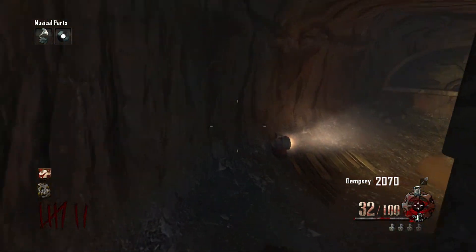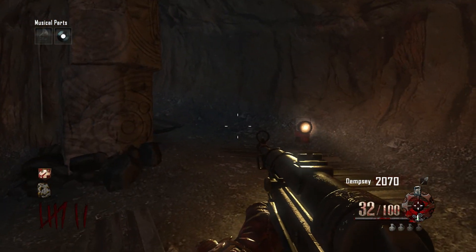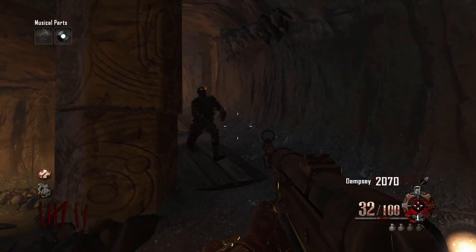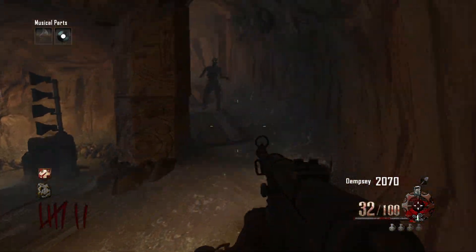Now the two things you need to do is put the gramophone at the generator 5 lightning tunnel. You'll need the gramophone that you get from excavation and that purple disc we got in the beginning. Then go through the portal.